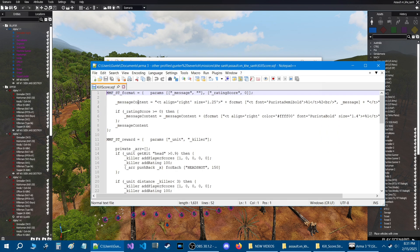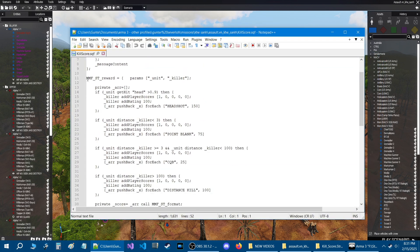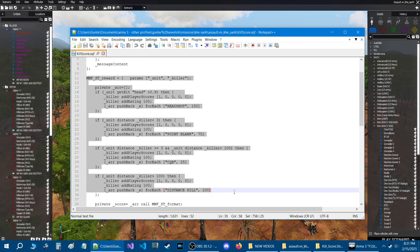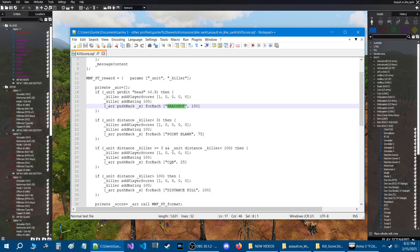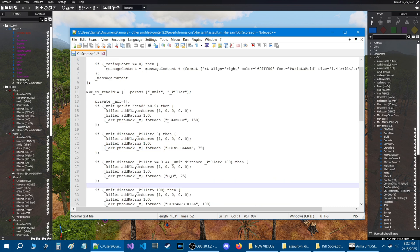The main thing I want to point to is this section of the script. Right here you have a description, and right here are points. Then again here you have a description and here you have points, and here a description and here points — this pattern repeats for each scoring category.